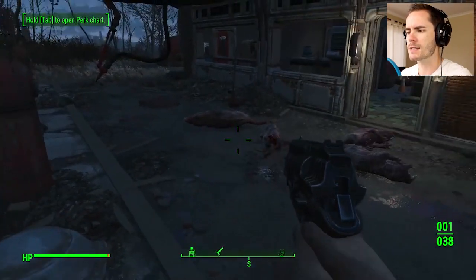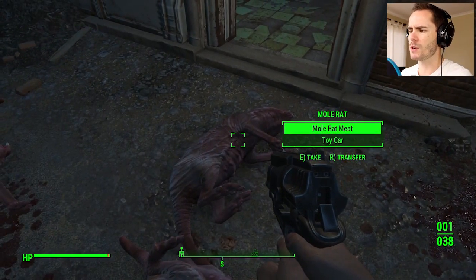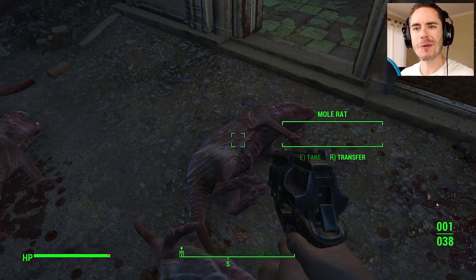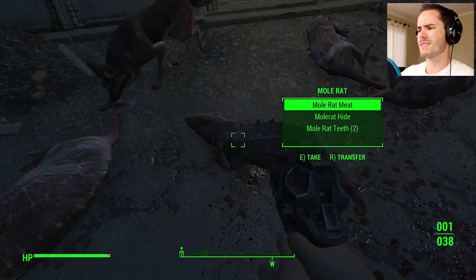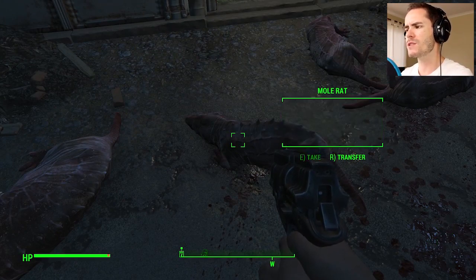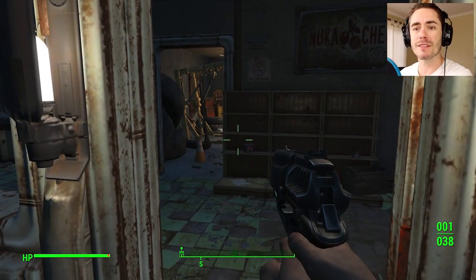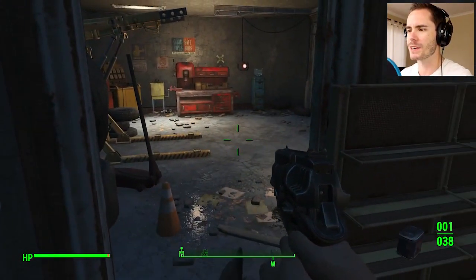Mole rat meat. The mole rat had a toy car — what's a mole rat want with a toy car? And bottle caps! What's he doing with bottle caps? Unless they ate it — maybe that's what it is. Mole rat teeth — I wonder if that's useful for anything. I feel like at some point I'm going to have to throw out a lot of shit, because I'm just hoarding at this point.